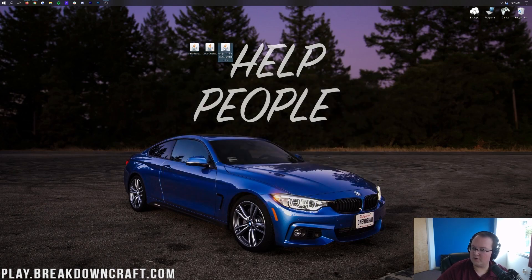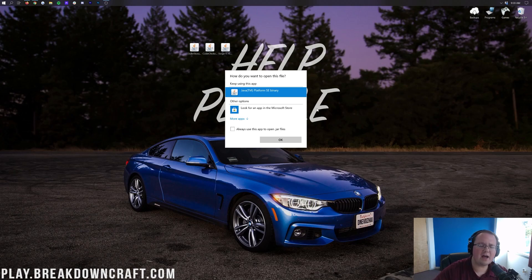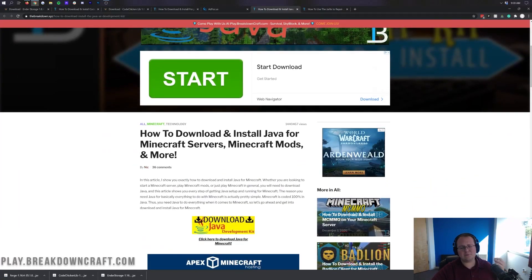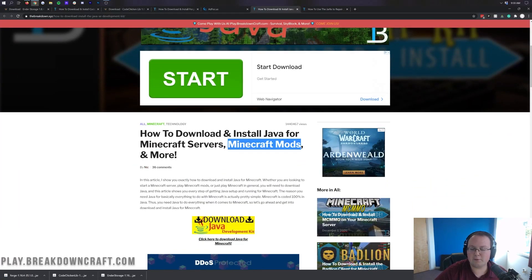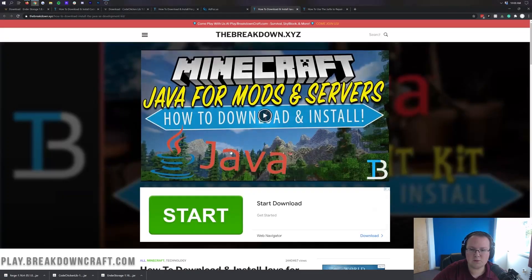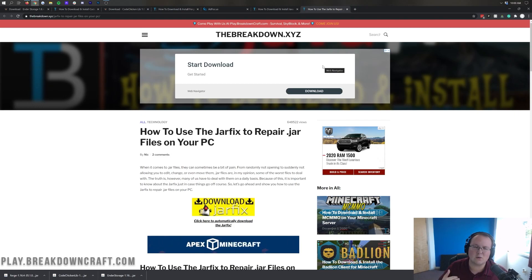We're starting with Forge. Right-click on Forge, click Open With, click Java, and click OK. If you don't have Java, go to the description down below and download Java from our link — it's a simple three-step tutorial that's helped over 1 million people get the correct version of Java for Minecraft. If your jar files don't look right, you can also find the jar fix in the description, which takes all the .jar files on your computer and links them back to Java.